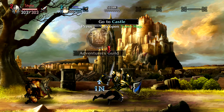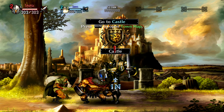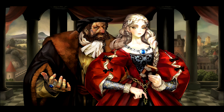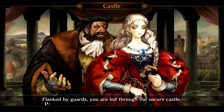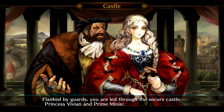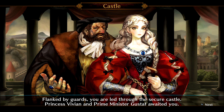Eventually I will start using the fast travel, but right now I want to see where everything is while I'm running around, so I know how to get there if I need to. You are led through the secure castle — Vivian and Prime Minister Gustav awaited you. He doesn't look creepy at all, does he?